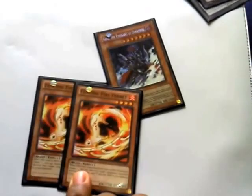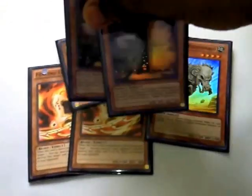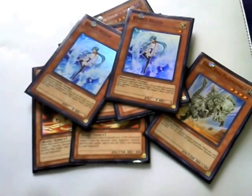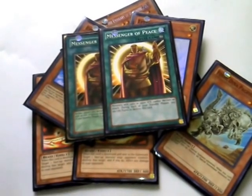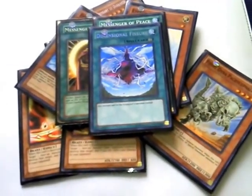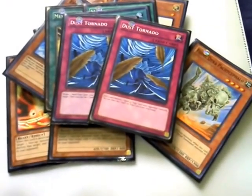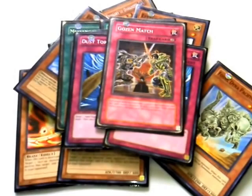Djinn Buster is your last. For the side deck: 1 Gorz, 2 Veiler, 2 Fossil Dino, 2 Maxx C, 2 Effect Veiler. I was thinking about maining this card but — 2 Messenger of Peace, which is the best card in the side to me. Any deck you can't win by just going out on them, you can stall with this and destroy the field until you're ready. Dimensional Fissure — that card by itself; there's a reason it got hit to 1, especially with Zombies coming back. 2 Dust Tornado for people who side Shadow-Imprisoning Mirror, and Skill Drain for you. And last but not least, Gorz. Alright everyone, I'm out — please like, comment, rate, subscribe. Talk about the video. I'm out.